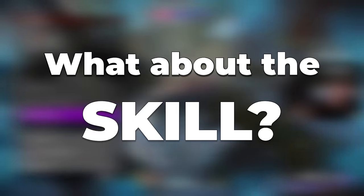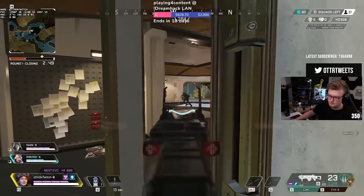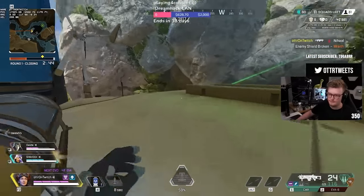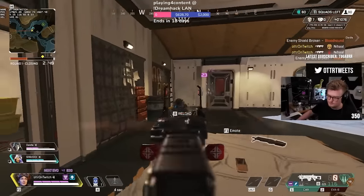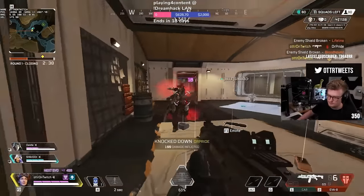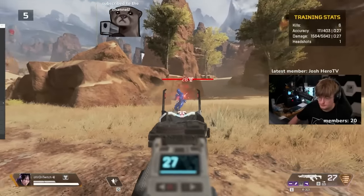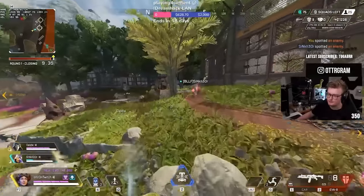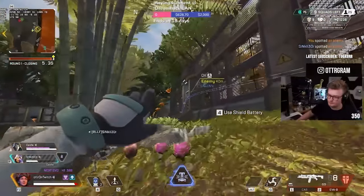What about the 20% skill? The skill portion is made up of a combination of all your abilities, which aids you in improvising and adjusting to situations at hand. Playing for high kill games is generally pretty chaotic, so if you want to improve, you can do so with isolated practice or by continuing to drop hot and running into fights to brute force your skill that way. But let's shift focus to the largest portion you can control: the strategy.